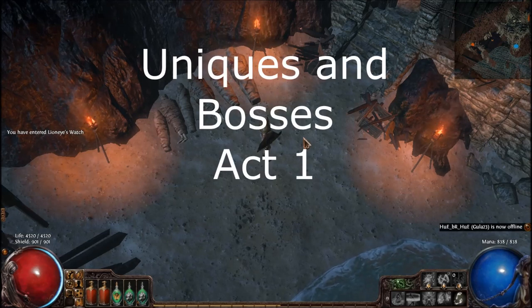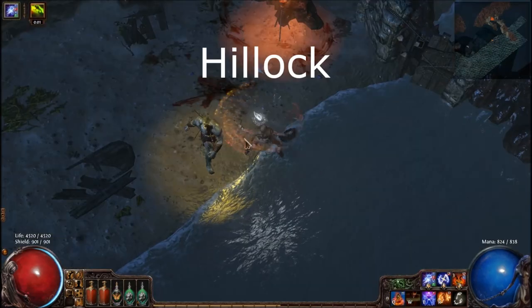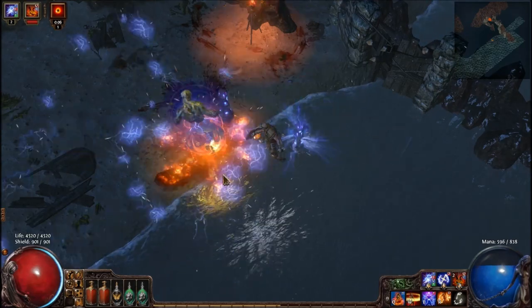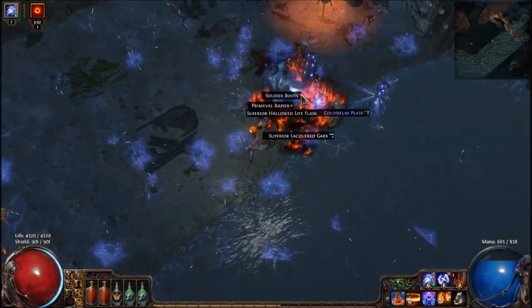Hey guys, Project Zachar here. Today we're going to be looking at Uniques and Bosses in Act 1 in all the different zones. The first zone we're going to look at is the Twilight Strand, which has Hillock, which I'm sure many of you have fought many times. He does basic auto attacks and also regens his life.